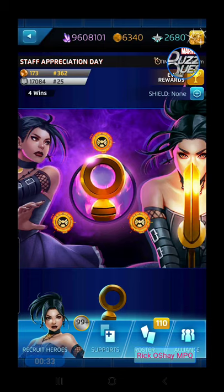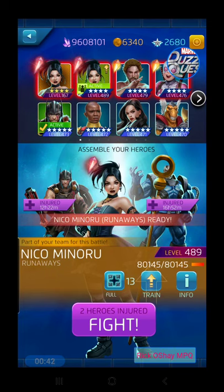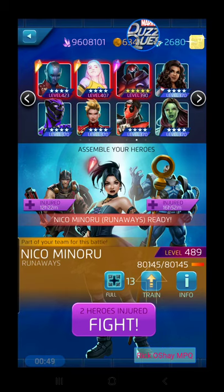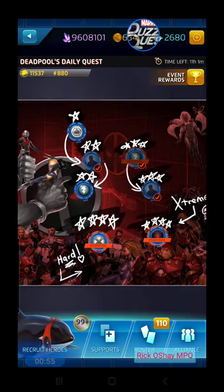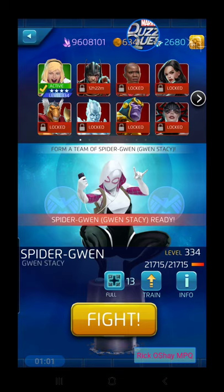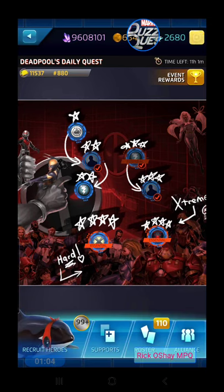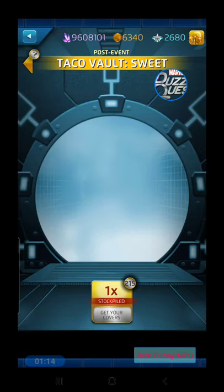The second video will get into versus action with Nico in the Staff Appreciation Day event. We've got some good teams with boosted four-star characters and five-stars, including Iron Fist, Gwenpool, Carolina, Dean, and more. This video will be all tokens and Crash of the Titans - we're going to take on Miles Morales with Spider-Gwen. Let's jump in and do the tokens and see if we can get some four-stars.